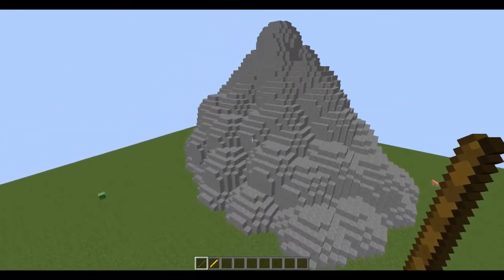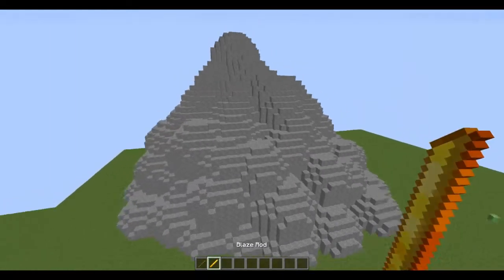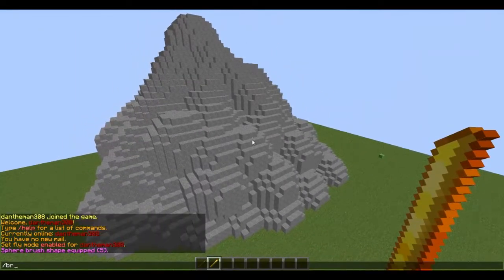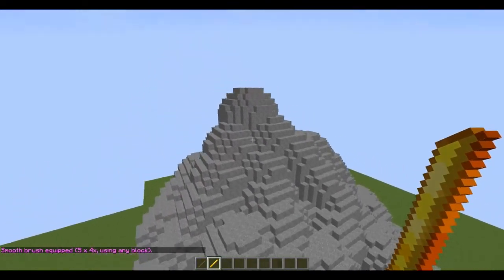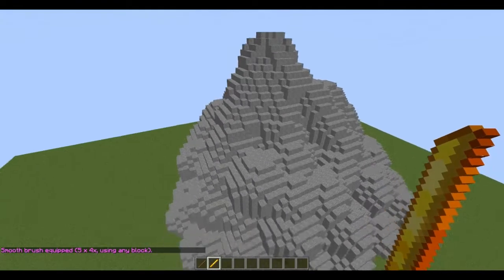You can either replace the brush on the stick, but I normally use a blaze rod. We're going to do slash br smooth, and then the radius that you want — so I'm going to do 5 again. When you right-click, it smooths down the blocks.